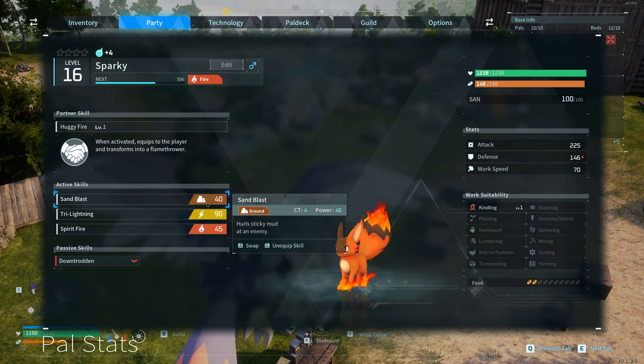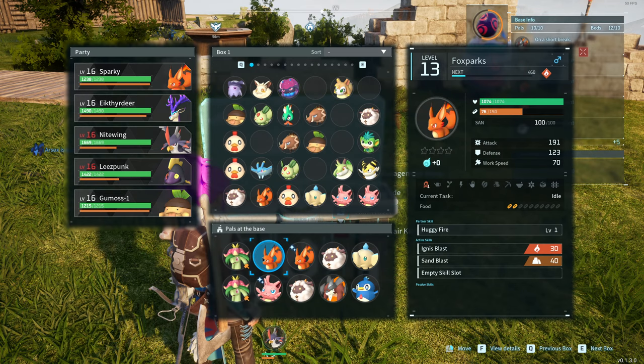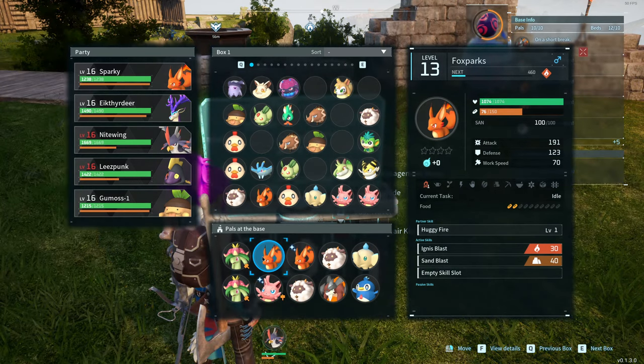Let me dismount here. So the basic part of the base is the PAL box — this is kind of like the dictionary of all the PALs that I have captured. Down here are the PALs that I have active in the base. When you first start the game your PAL box can have one or two PALs, and you level up your base by adding more items to it.